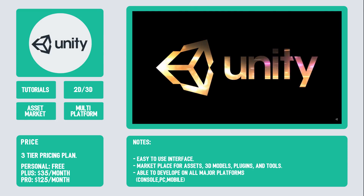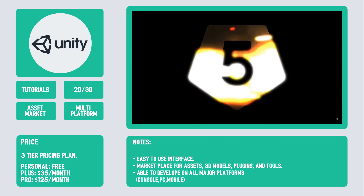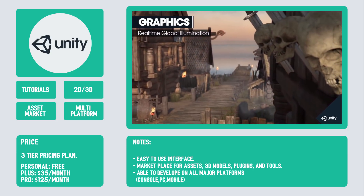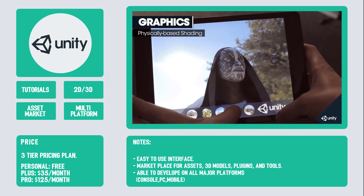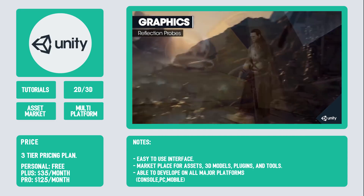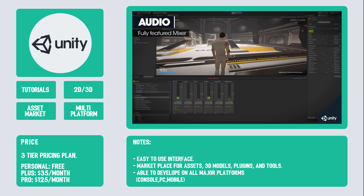And finally, number 7 is Unity. Unity might be the most flexible of the bunch — you can create 2D and 3D games and release on PC, Mac, Mobile, and Console, including the Nintendo Switch. Unity has a very user-friendly drag-and-drop interface, but it would be wise to learn C# to get the most out of the engine. Unity also has its own asset store filled with 3D models, animations, tools, plugins, and more. We love Unity because it's quick to prototype with and you can get set up very quickly. Best of all, Unity's personal license is free.